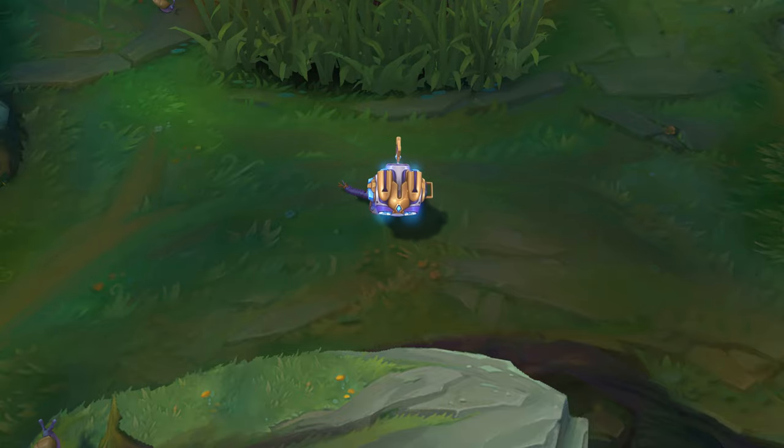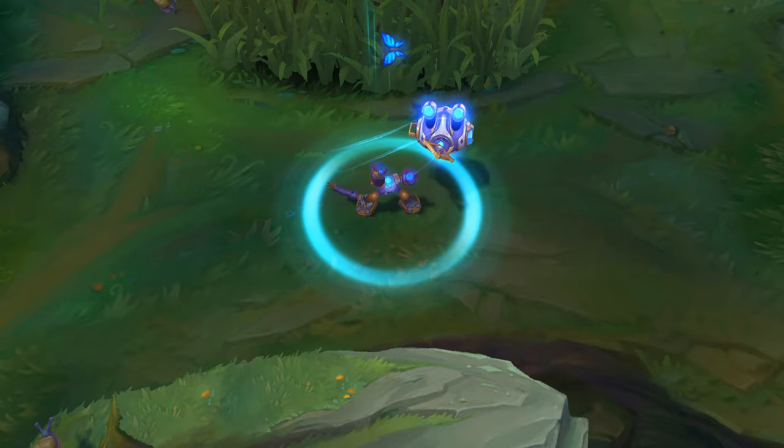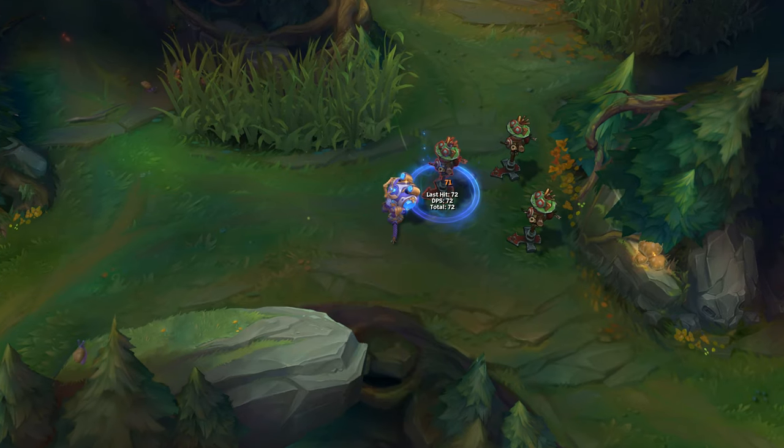So we got the Hextech Amumu one, we got Majestic Empress Morgana, we got Splendid Staff Nami, we got Valiant Sword Riven and the Prestige Edition that's not added, and we also got Championship Riven that you can buy but it's not working.